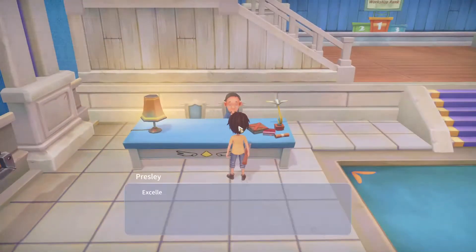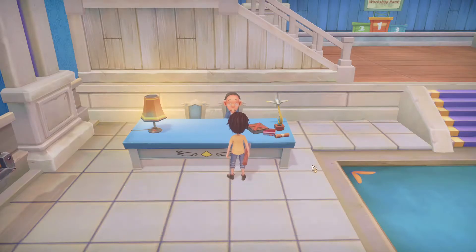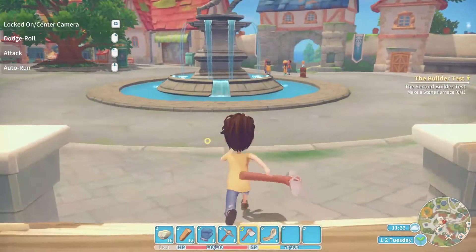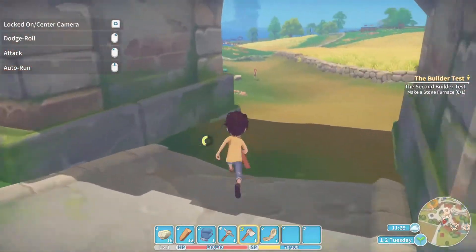I've never seen Presley sit down before. He examines our crafted tools: 'Excellent quality. Nicely done. You can keep them — I just wanted to see what you can do. Now for the second test, you are to build a stone furnace. This one's a bit tougher — you need to use the assembly station in your yard to complete this task.' All right, so he wants us to go build a stone furnace. I'm going to have to go collect quite a few things.